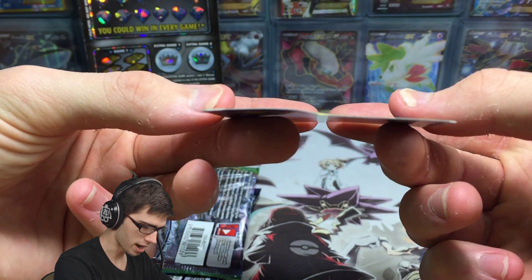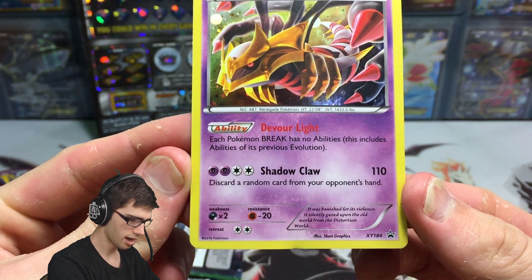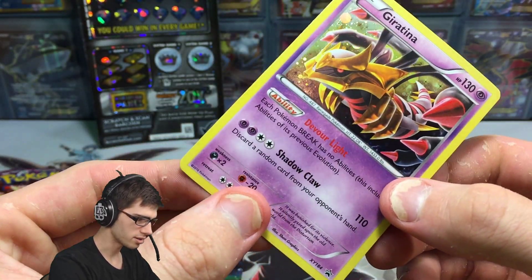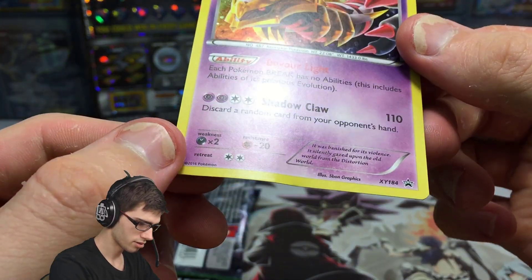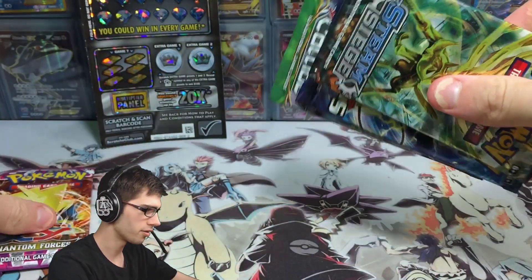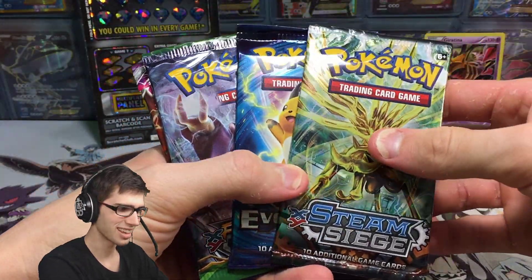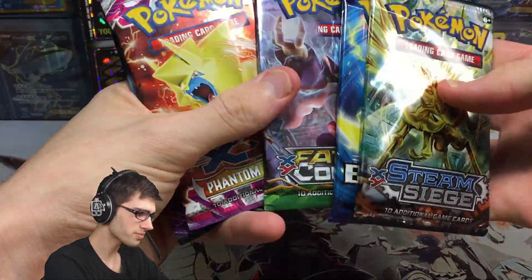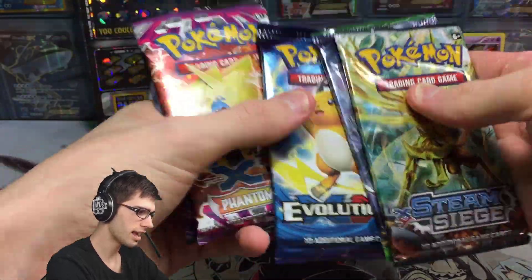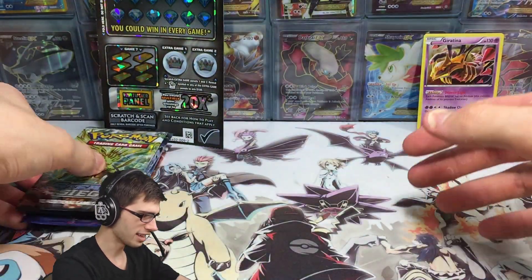That's so badly damaged. But there is the Giratina — it's got 130 HP with the ability Devour Light and Shadow Claw. It says discard a random card from your opponent's hand. That's so damaged, it's gross. That's why I chose to open this blister — I just happened to notice it was kind of bashed up. But anyway, here's our packs: Fates Collide, Steam Siege, Evolutions, Guardians Rising, then Phantom Forces. Let's go!